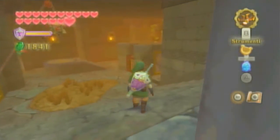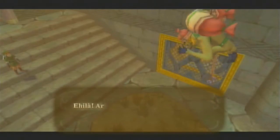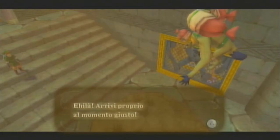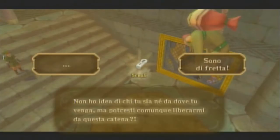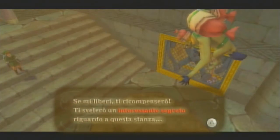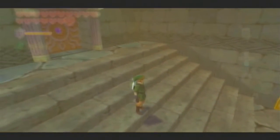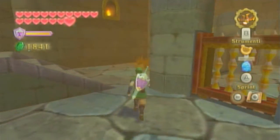C'è un altro Mogma appeso al soffitto. 'Arrivi proprio al momento giusto. Non ho idea di che tu sia né da dove tu venga, ma potresti comunque liberarmi da questa catena? Sono di fretta. Se mi liberi ti ricompenserò.'